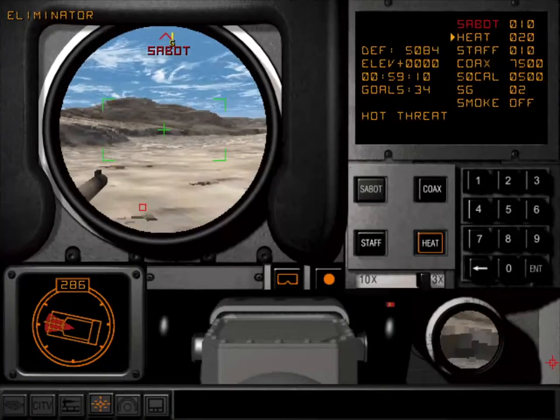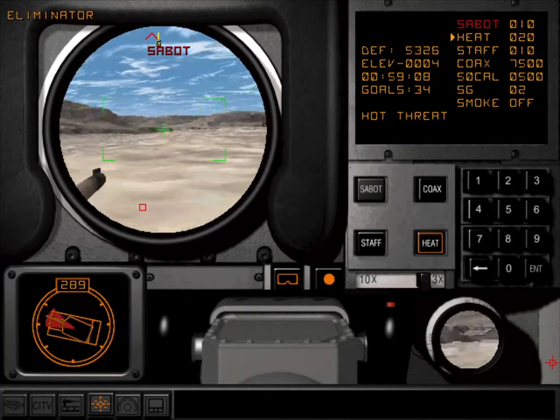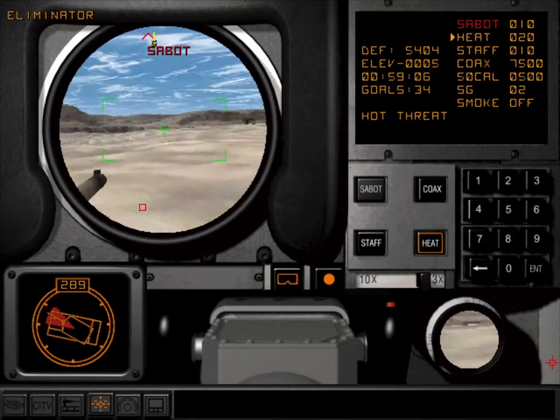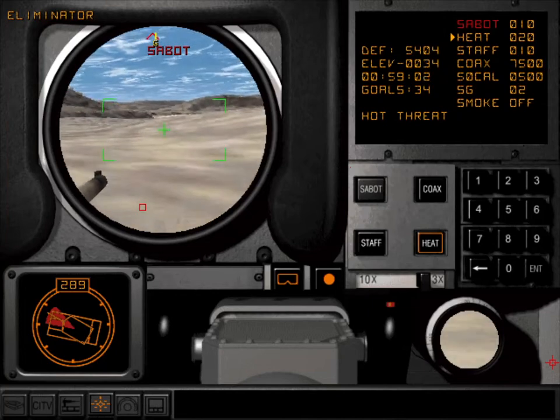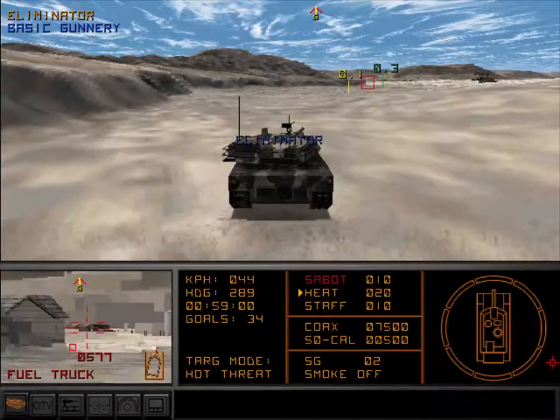The gunner's station also contains the gunner's auxiliary sight. GAS is a foresight which shows the exact length of the target. The trails available and mission time remaining are shown on the gunner's control and display panel.